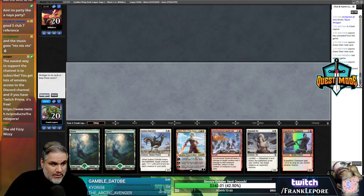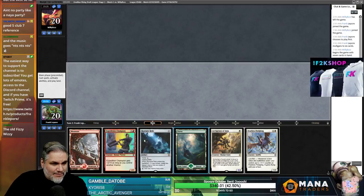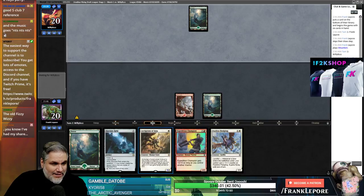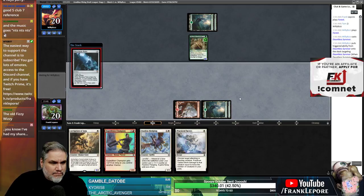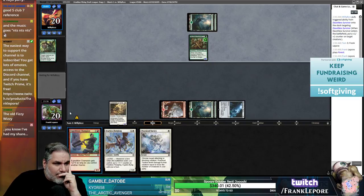Okay, two forests — mulligan. No white for these guys, no third mana. In a perfect world we can hit a white source on turn two for a Fledgling. Getting mana screwed in Zendikar Rising — fantastic. I guess we can go this into this next turn.